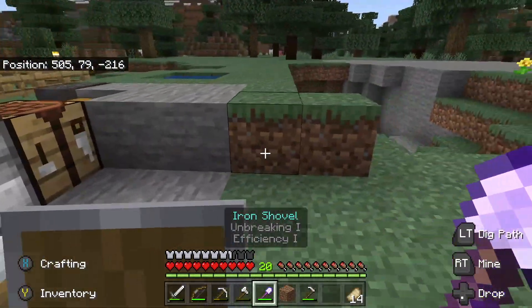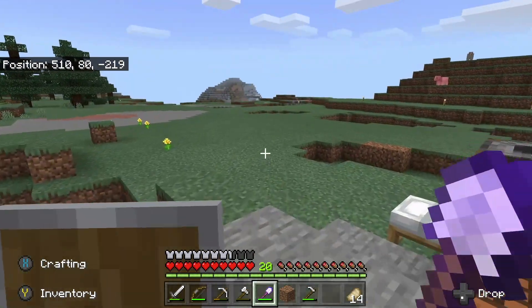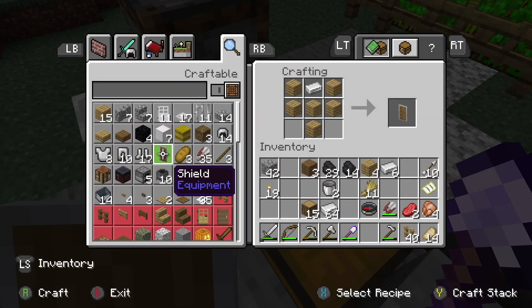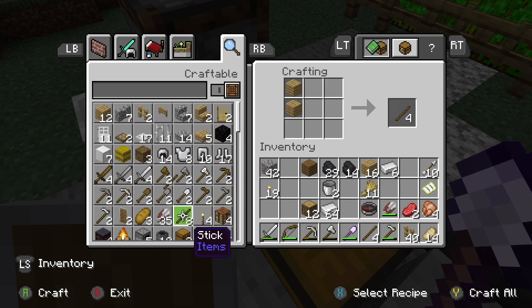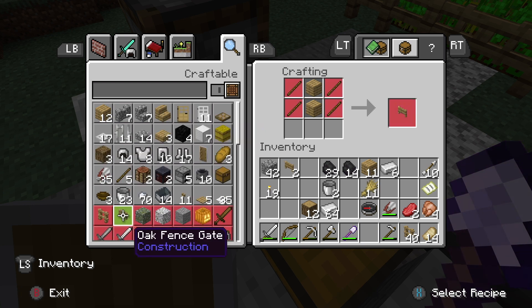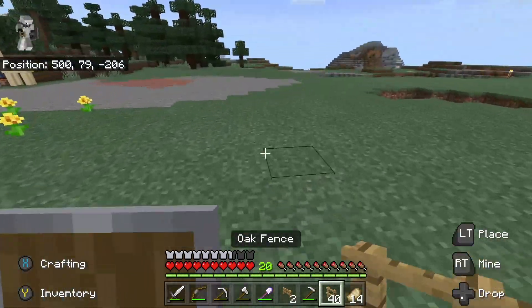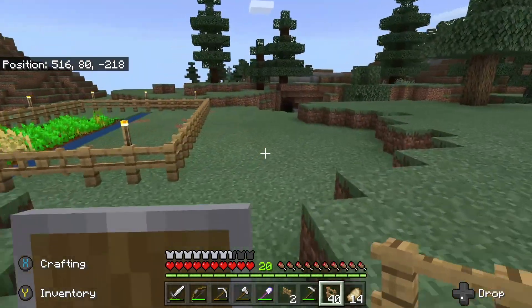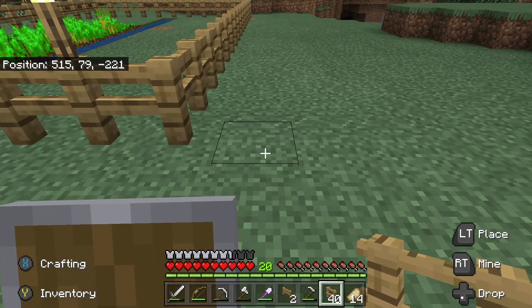The next thing we have to do is probably just keep expanding the farm, but I do want to get an animal farm going today too. Let's get all the fencing and we need to make a few gates. Two is probably enough. Now we want everything to be on this level - I think we could put it right here.